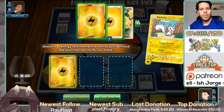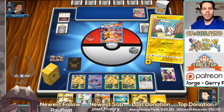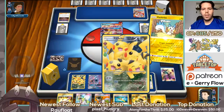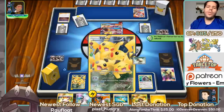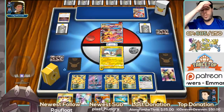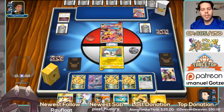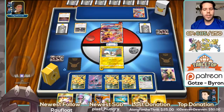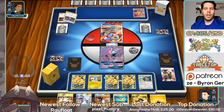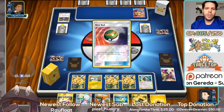We're going to get three more energy into play — there we go. It makes you choose the order even though the order doesn't matter — really strange programming. A viewer asks about Greninja GX: I have seen it, and I think there will be a way to play it, but it doesn't come out until May so it's too early to think about.